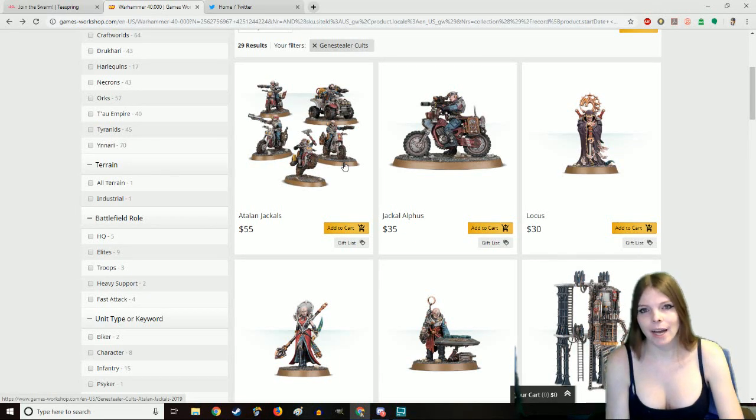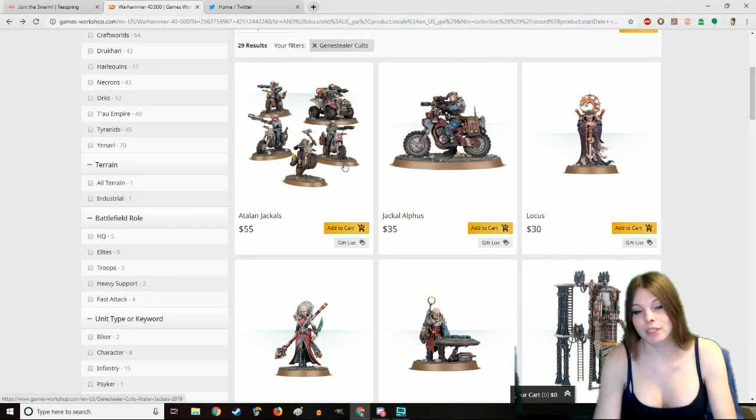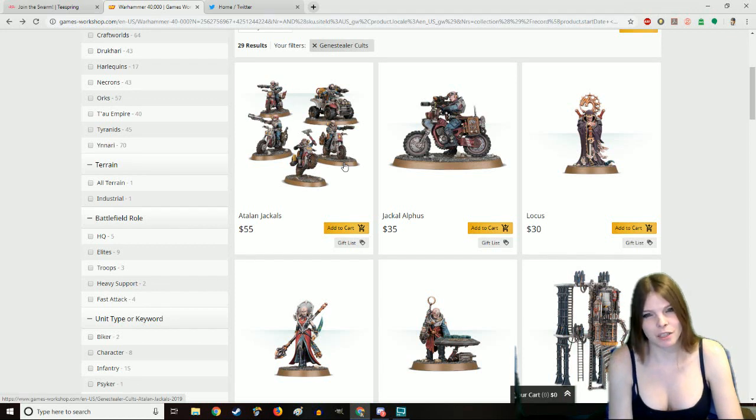If you are going to run the Jackal list, I highly suggest getting at least three to four boxes of Jackals and buying a sniper rifle off a third-party website to make yourself a Jackal Alphas, because paying $35 for one bike is silly. Just put the bit on one of the bikers and say that's your Jackal Alphas. I've made custom Jackal Alphas before and I think they look a little bit better.